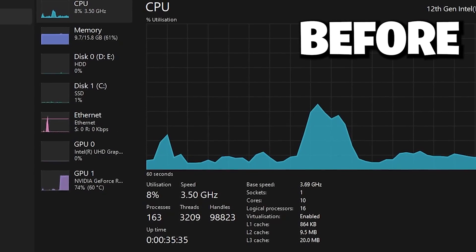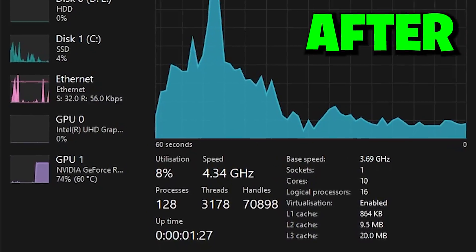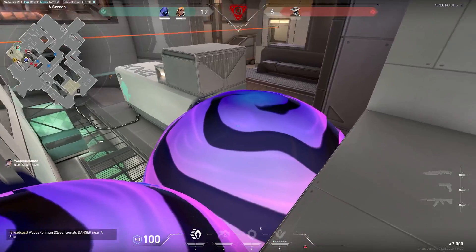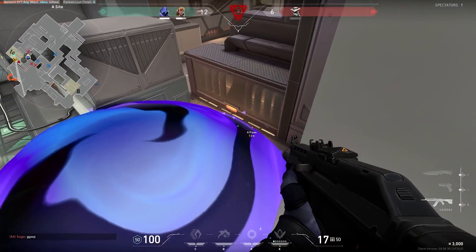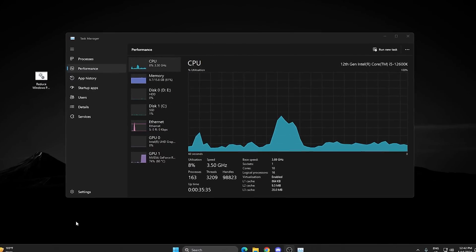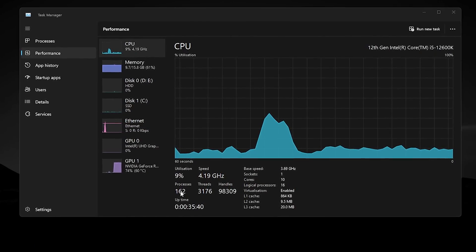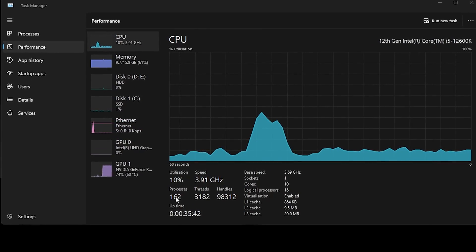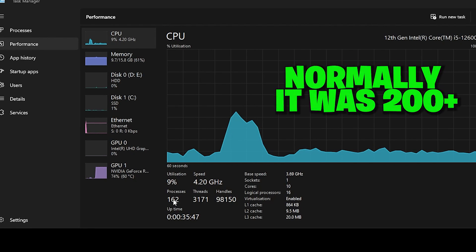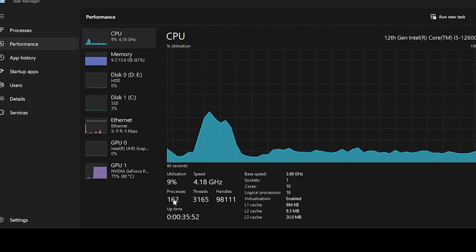Hey, what's up everybody, welcome to my channel. Today in this video I'm going to show you how to reduce your Windows processes to get insane performance out of your PC for gaming in 2024. The settings will work for any PC. Right now in Task Manager we are running 162 processes, but after doing this optimization you can get way lower — less than 100 processes on Windows 10 or 11.